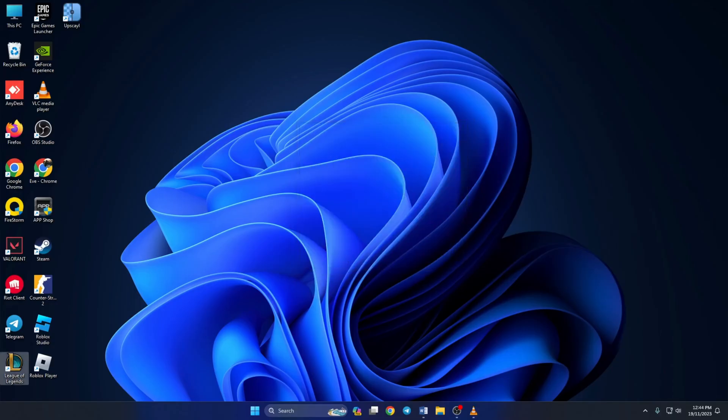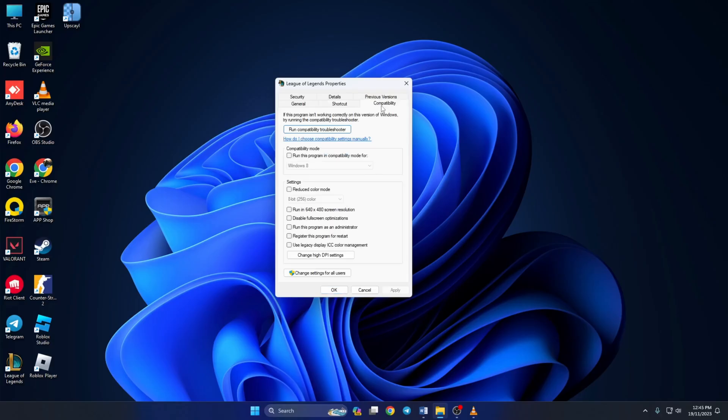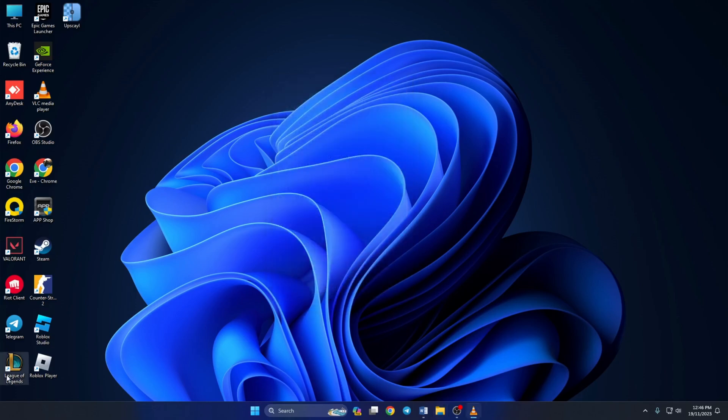Solution 4: if that doesn't work either, enable the compatibility option for League of Legends. First, properly close the Riot Client by clicking on the small arrow, then right-click on Riot Games and select Exit. Right-click on League of Legends and select Properties, then click on Compatibility. From this tab, click the checkbox and select Windows 8 from the menu. Also tick Disable Full Screen Optimization. Now click on Change High DPI Settings and tick the box that says Override High DPI Scaling Behavior. Click OK, then click Apply, and finally click OK to close the tab. Now the League of Legends client should open properly.